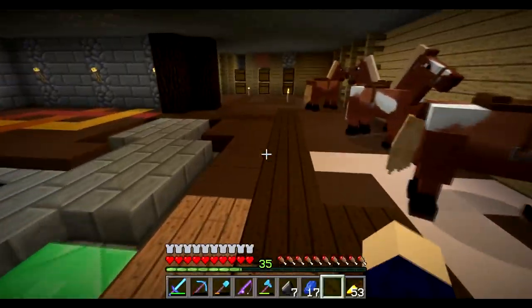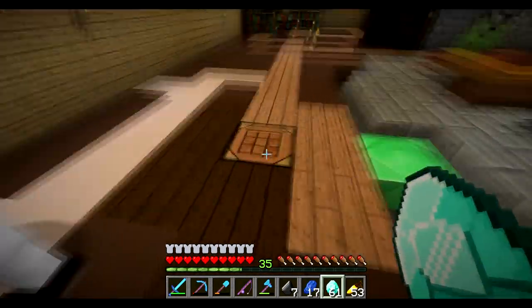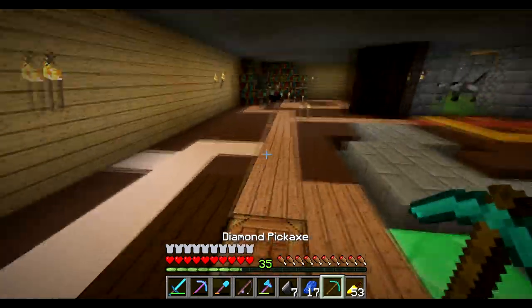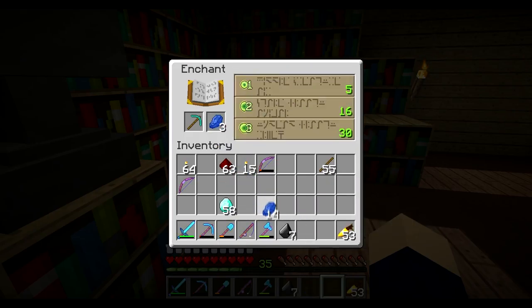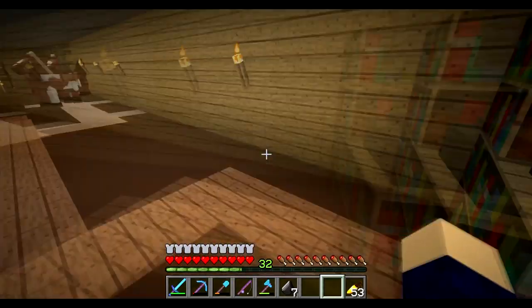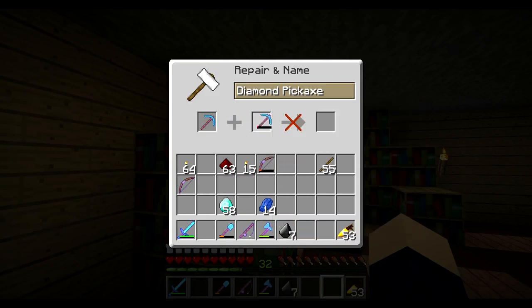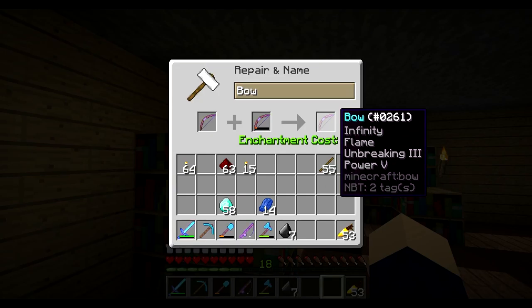Let's also do another diamond pick. I've got plenty of sticks. If you guys enjoyed the tutorial yesterday please remember to comment on that video and say that you want more, or say that I'm terrible and should never do it again — I read all the comments. So that is Unbreaking 3. Let's risk it for a biscuit — Efficiency 4. That's still better.